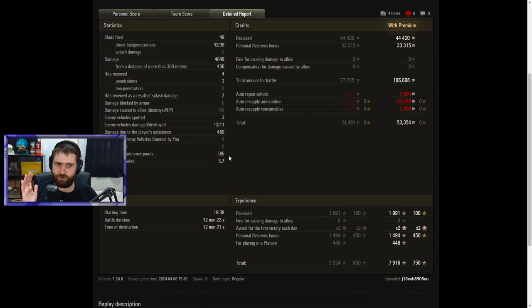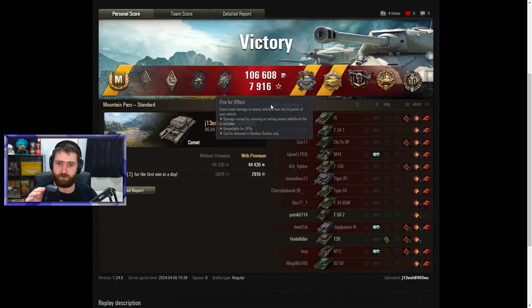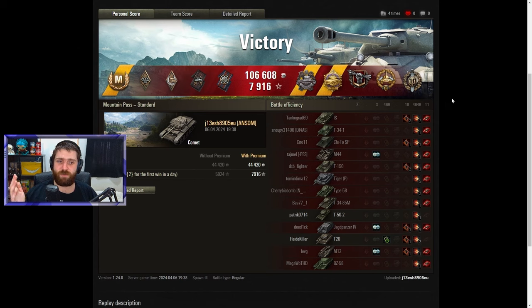Overall, a really lovely game for the Comet — making a 53,000 credit profit, which is always nice for a non-premium tank; just getting any profit is lovely. 7,916 total XP and 750 free XP, which is always delicious. This is pretty much it — GG, well played J13-ish. 11 kills is always ridiculous — actually more than my personal record of 10. Absolutely crazy stuff.